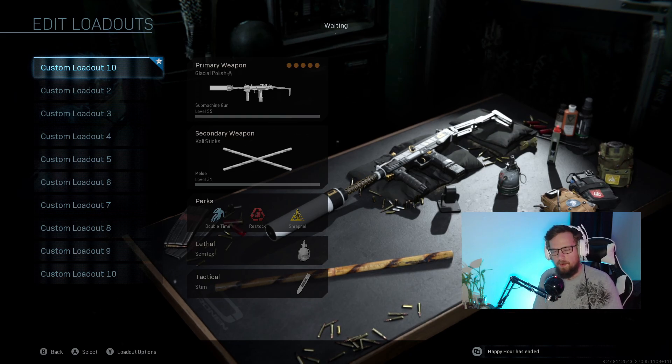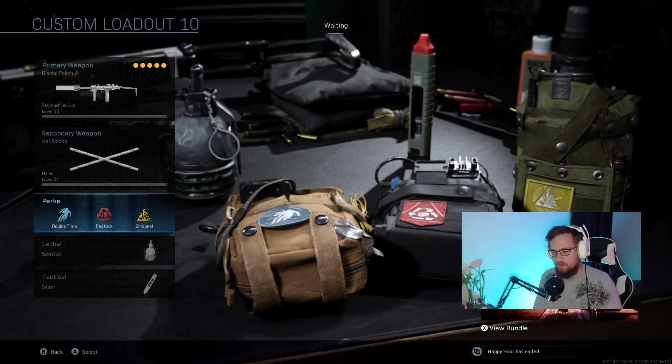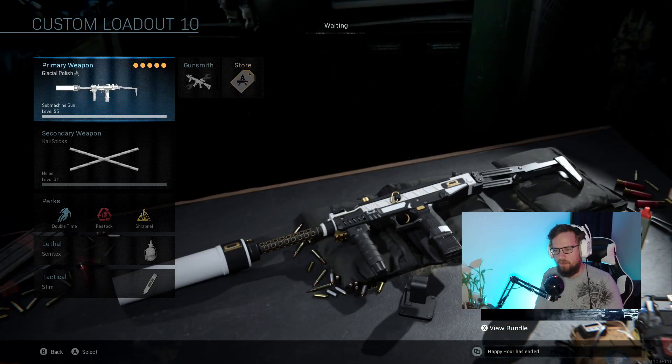For all of my rush classes, I run double time, restock, and shrapnel. I also run a semtex and I run stems, so that I can stem rush and get there faster. For my rush class, what I usually run is an Uzi.